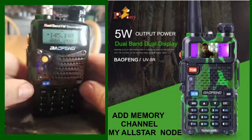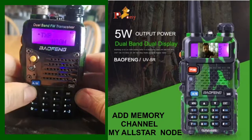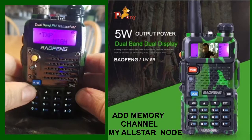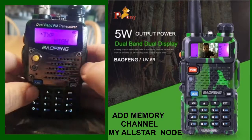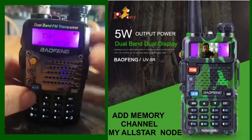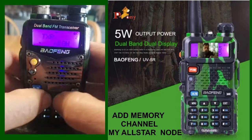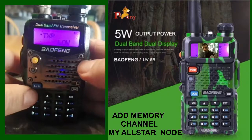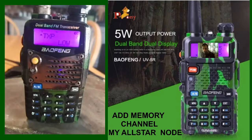M0FXB, just a quickie on transmit power on the UV5R. Go to menu — it's number two. You can go up or down on the menus, but it's number two. Select menu, then change it up and down with the arrows. Select low, hit menu again — you are now on low transmit power. 73, all the best.